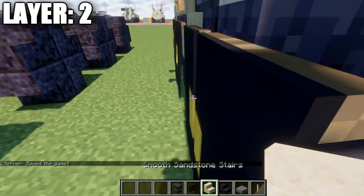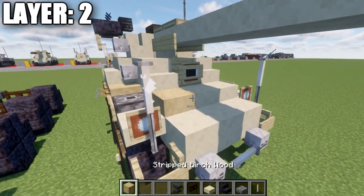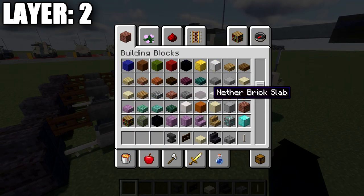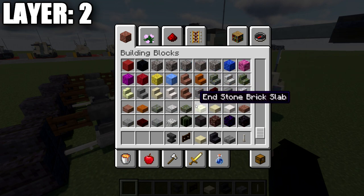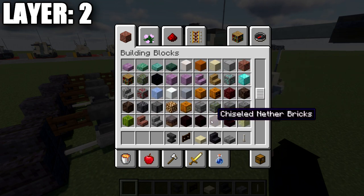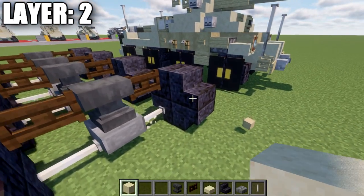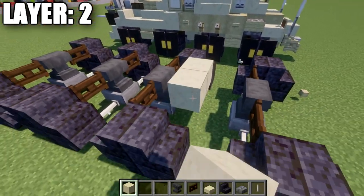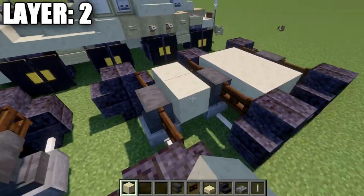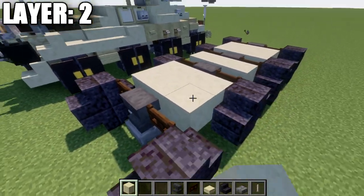After that, take your smooth sandstone and fill in the inside between those axles. Place a row of three across the space, then another row of three across here, and two rows of three to the right space to fill that in.